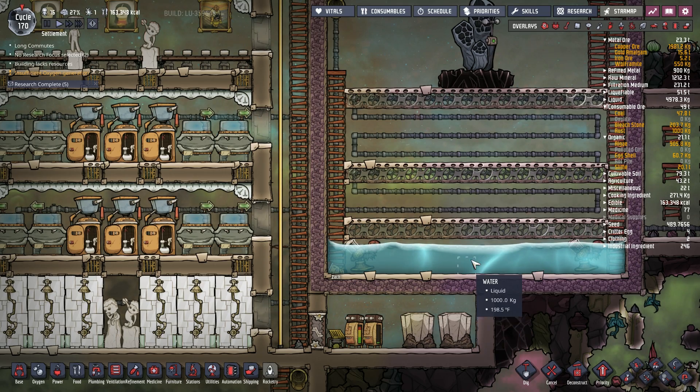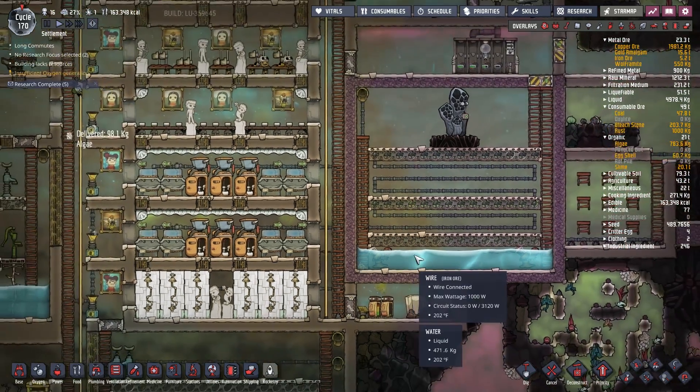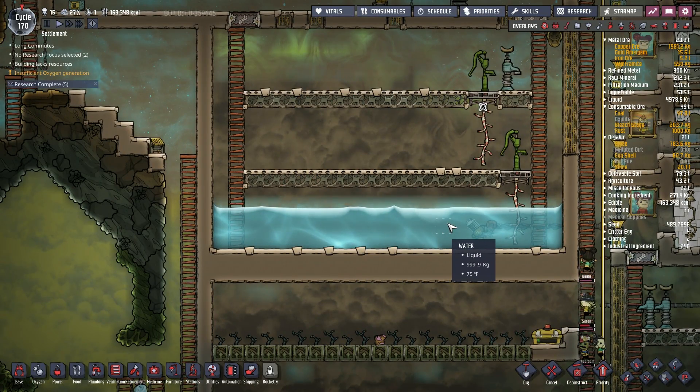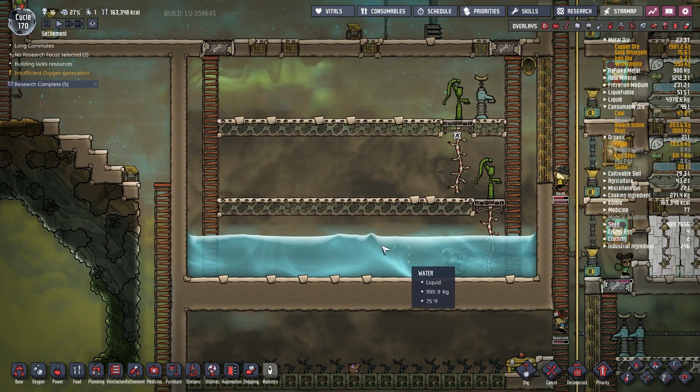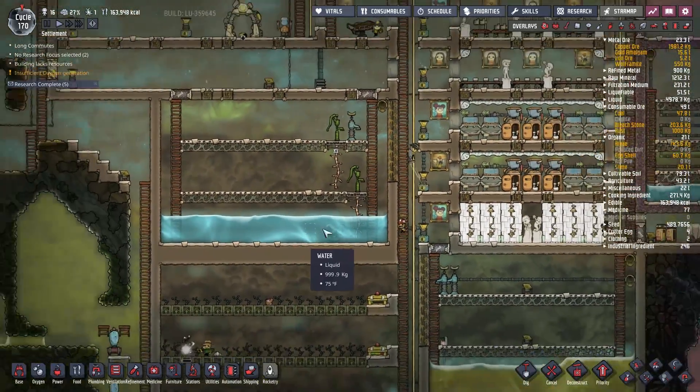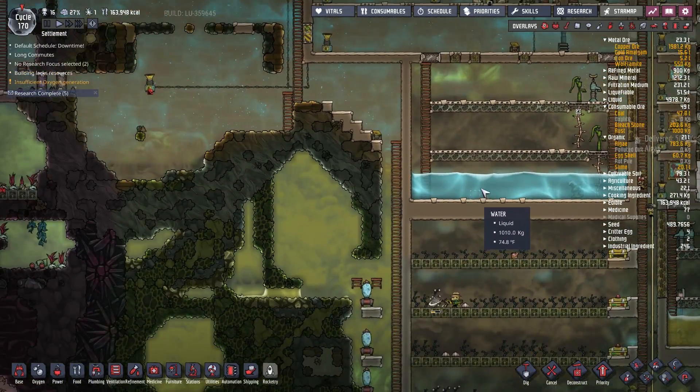I have so many things I've been working on to try to make my bases better. I have a few different ideas to upgrade this base. I don't know if we'll have time to do everything in this episode, but we're gonna do as much as we can. This water is 198 degrees — it's very very hot. We're gonna have to get that cooled down. The water inside this area is 75, it's perfect. We want to try to keep it that way.